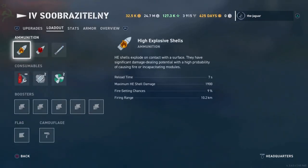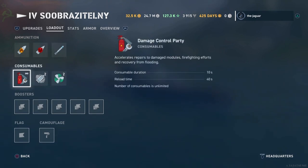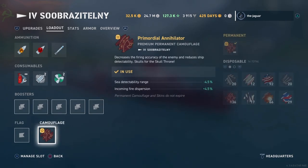Let's look at the loadouts now. You can see we have the normal high explosive shells, armor-piercing shells, and the torpedoes, along with the normal consumables: the damage control party, smoke generator, and engine boost. I'm not running any boosters for now. For the camouflage, I created a premium permanent camouflage from the Primordial Annihilator camo, and I used 750 buckets of paint to max it out. Sea detectability range and incoming fire dispersion is 4.5% respectively.